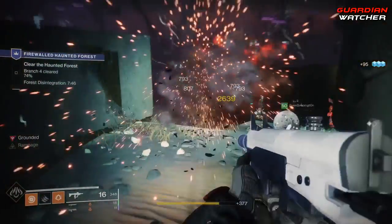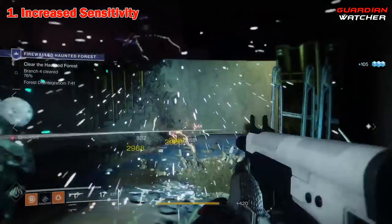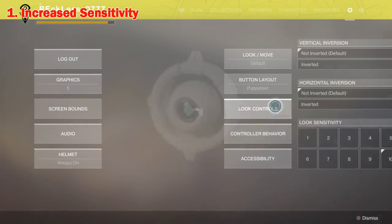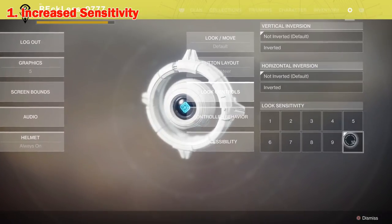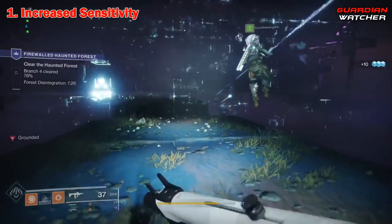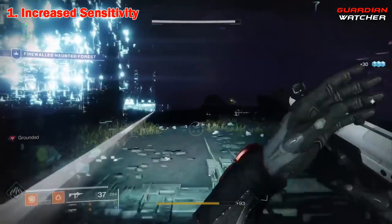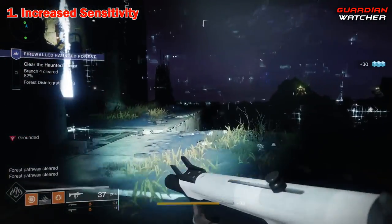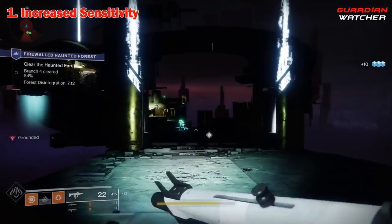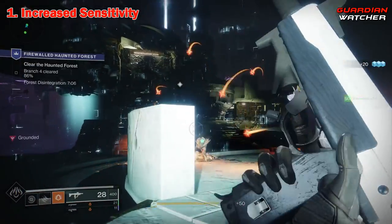The first two key features kind of go hand in hand with each other. So let's start with number one, which is increased sensitivity. As of this video, in our settings tab for Destiny 2, on the right hand side, under look controls, we have three different options: vertical inversion, horizontal inversion, and look sensitivity. As for the look sensitivity, there are about 10 options, numbers 1 through 10, which increase the sensitivity the higher you go up. I always play on a 10 sensitivity due to coming from a COD background, and unfortunately, the 10 sensitivity is the highest we can actually get.